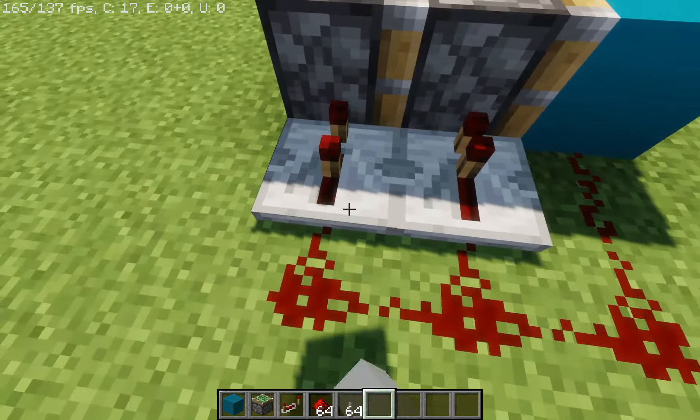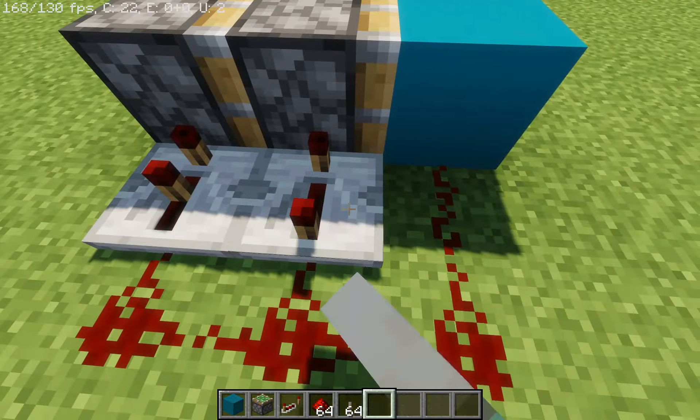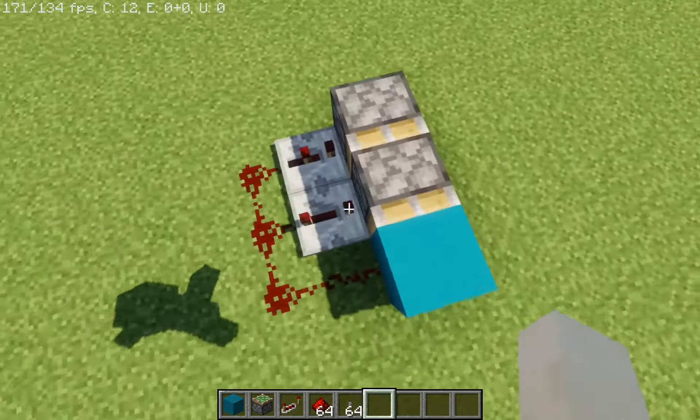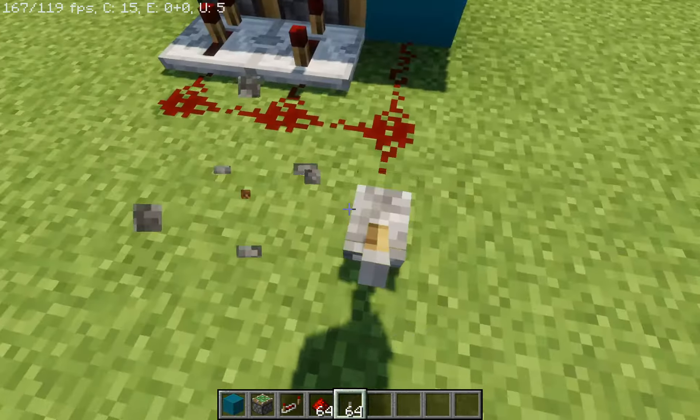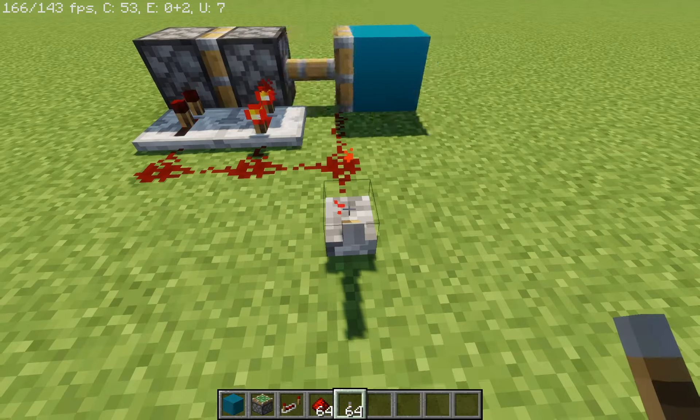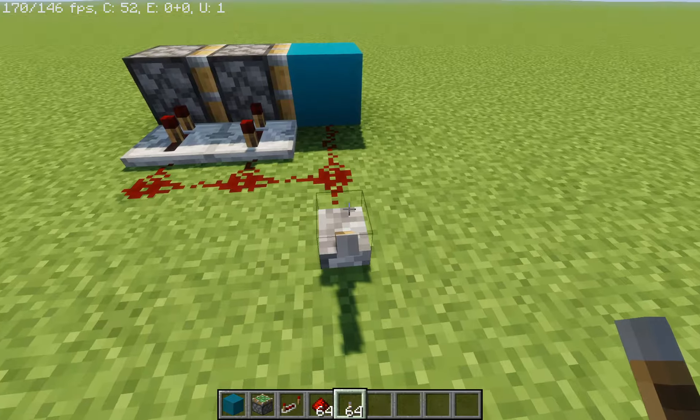Make sure this one is on two ticks and this one on four ticks, so you should have a little setup looking like this. Now if I get my lever and put it anywhere along this redstone — it really doesn't matter — and as you can see, the double piston has happened.